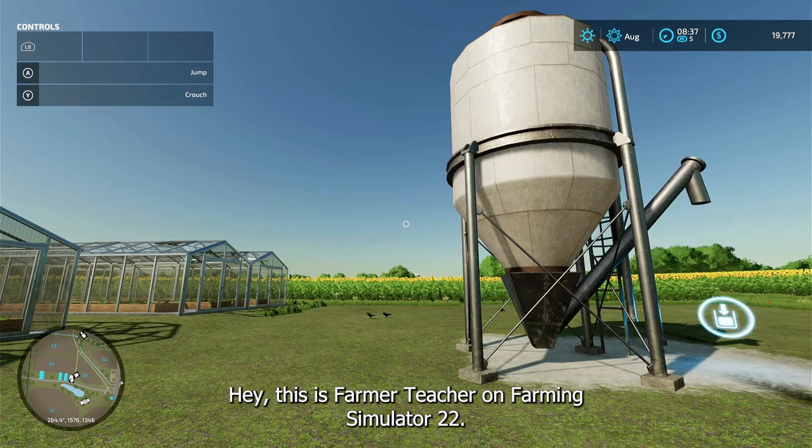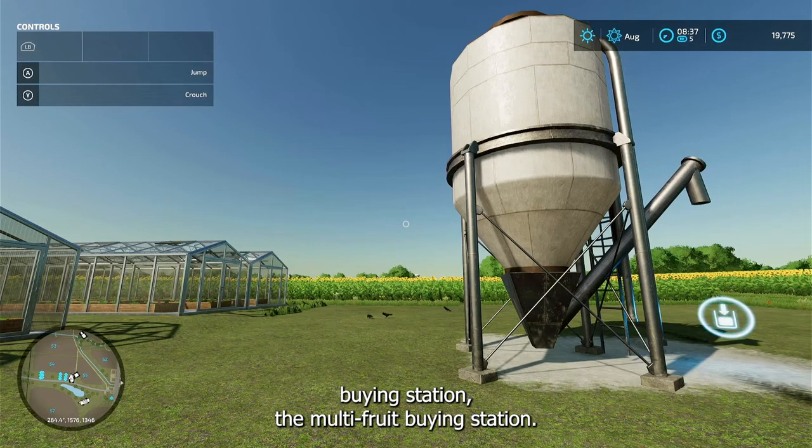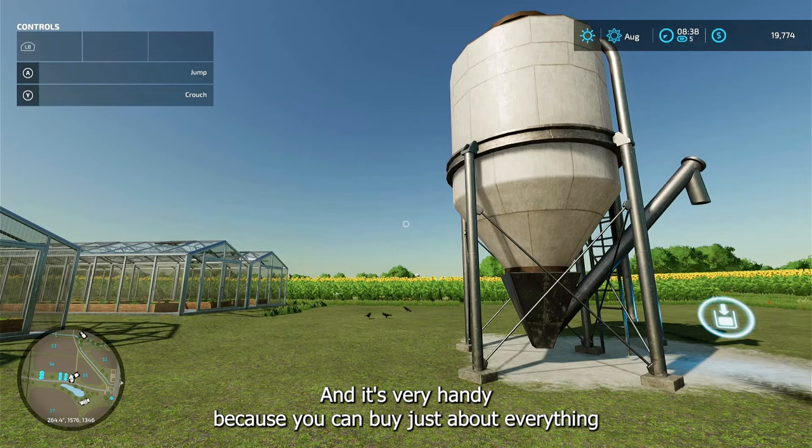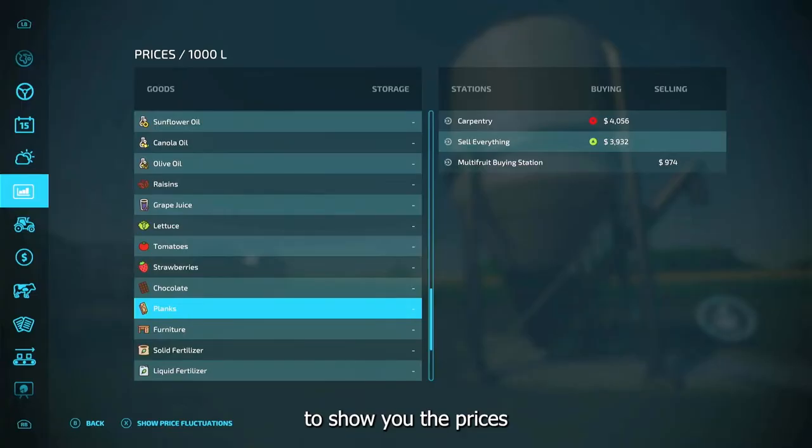Hey, this is Farmer Teacher on Farming Simulator 22. What I want to show you real quick is a mod — the Multi Fruit Buying Station. It's very handy because you can buy just about everything you would need. Let me just show you the prices here.